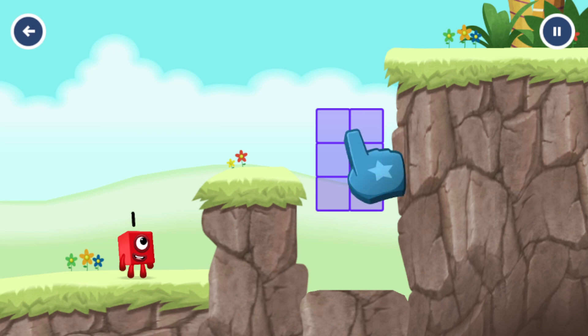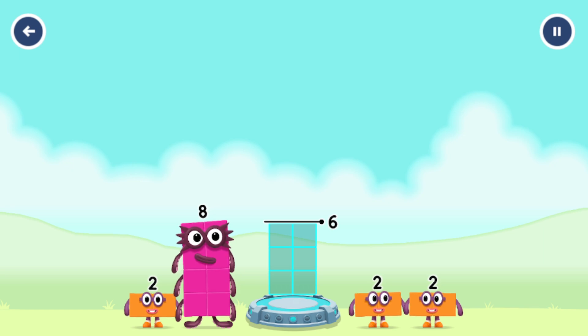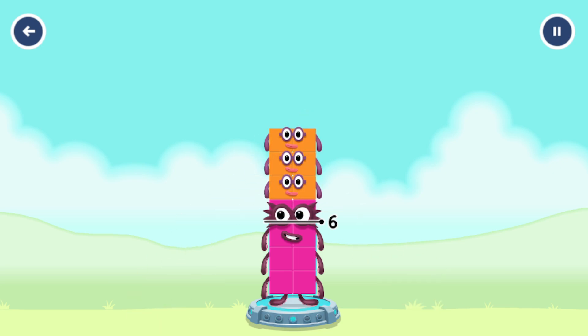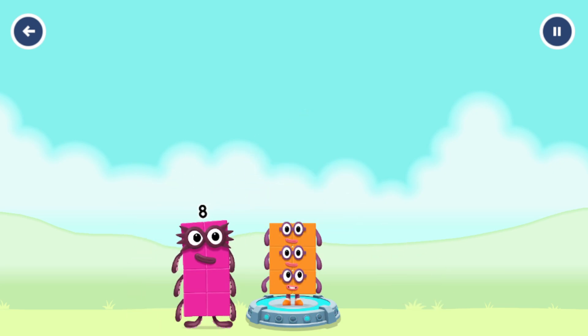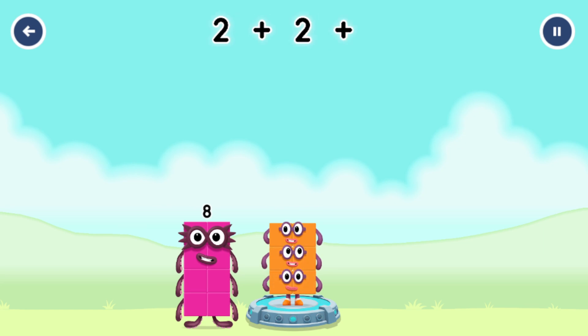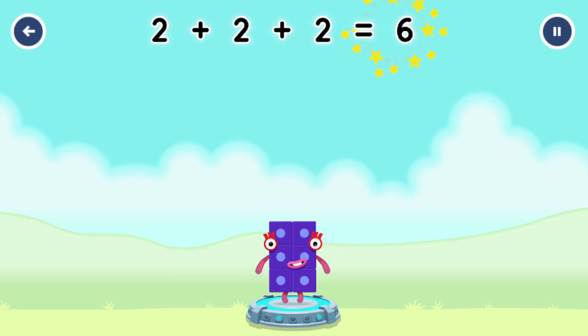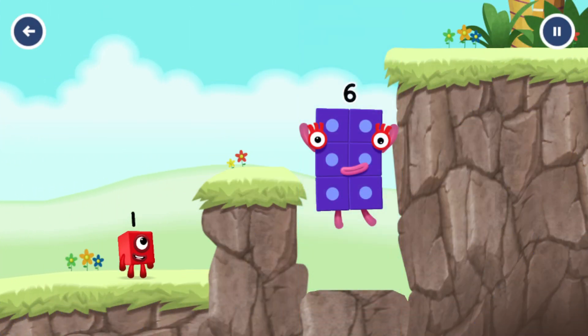Tap to start. Add number blocks to make six. Too much, try a different one. Too much, try a smaller one. Too much. Try a different one. That's right — two plus two plus two equals six. Six. Fantastic!